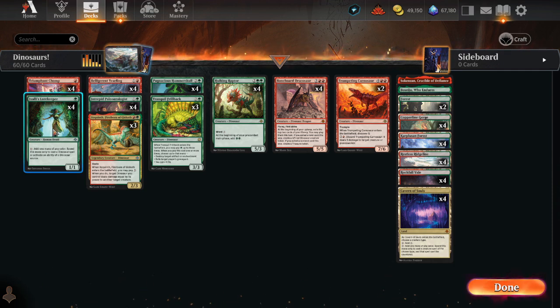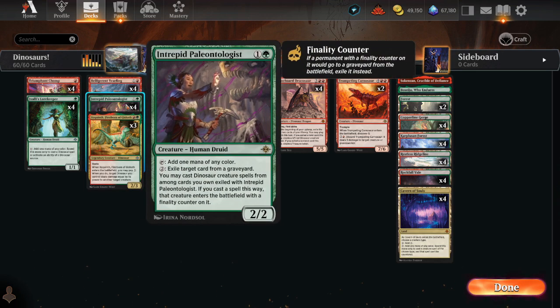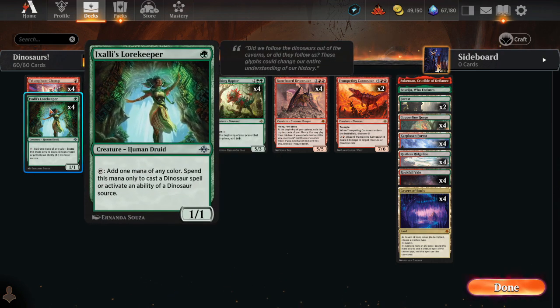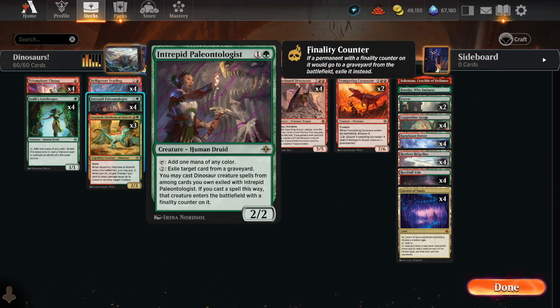Let's start with the mana creatures. At 1 mana we have Ixali's Lorekeeper. At 2 mana we have Intrepid Paleontologist. Both of these cards are great. Ixali's Lorekeeper can get you a turn 2 six-six — pretty hard to beat that. Intrepid Paleontologist gets you late game value because you can cast Dinosaurs from your graveyard.